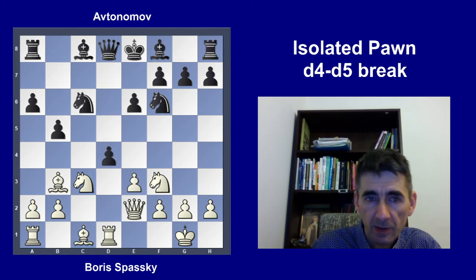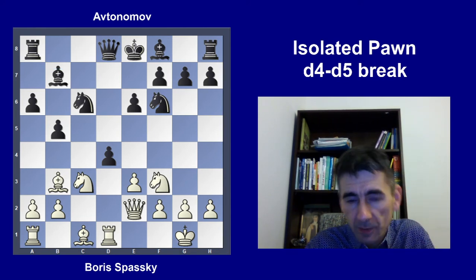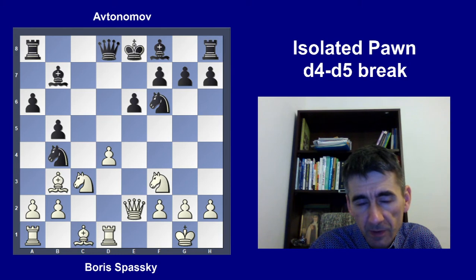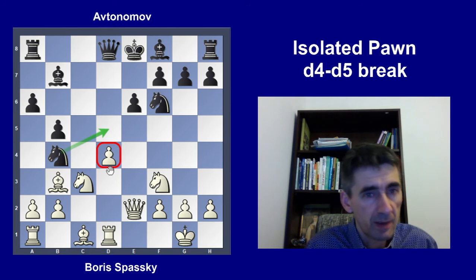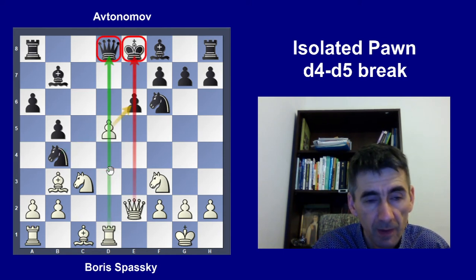Instead, black just continued his original plan to develop the queenside and try to play against the passed pawn: bishop b7, a takes d4, knight b4. Black continues with the idea of playing knight to d5 and blocking the pawn — if he could manage that, black would be fine. But white has a big development advantage and the black king is still in the middle, so white should shoot for the attack, even by sacrifices, opening up the position and being aggressive before the opponent can develop.